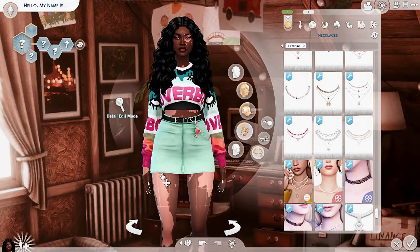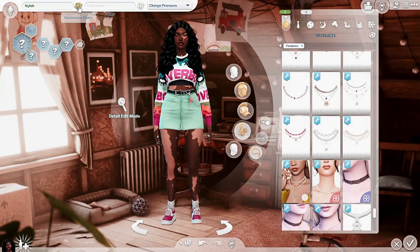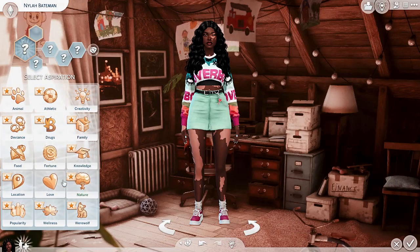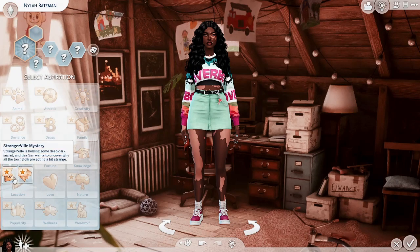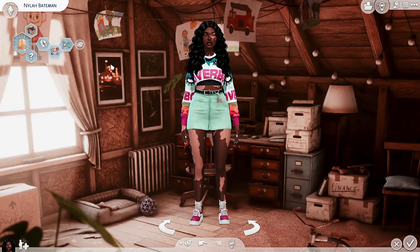That was pretty fast — do I want to do her other outfits? Nah. Let's name you — Nyla! Tobin. Nyla Bateman — yeah, let's do that. Nyla, what do you want to do? Let's do City Native and randomize her traits. Music Lover, Overachiever, and Insider — yeah, we can do that.